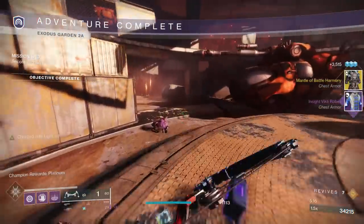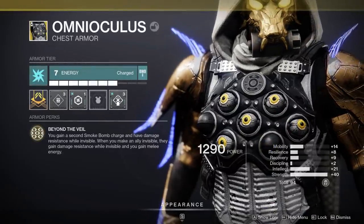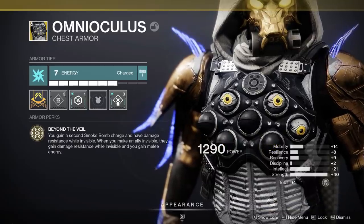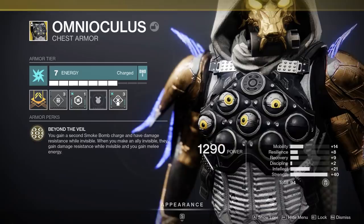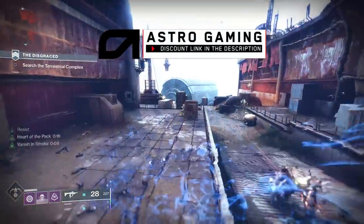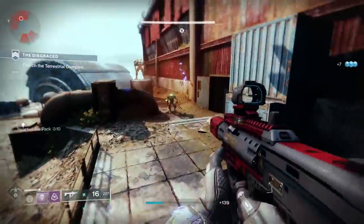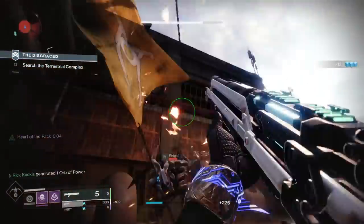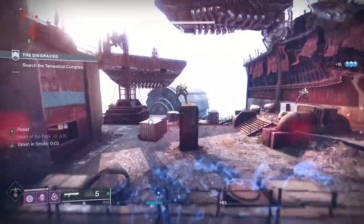The first one we're looking at is the Omnioculus for the Hunter. The perk is Beyond the Veil: you gain a second Smoke Bomb charge and have damage resistance while invisible. When you make an ally invisible, they gain damage resistance while invisible and you gain melee energy. Right off the bat, gaining a second Smoke Bomb as a Bottom Tree Night Stalker who's throwing smokes all the time to make themselves and likely the team invisible is already a legitimate endgame strategy for things like Grandmasters. Getting to double up on those Smoke Bombs and double up on the amount of invisibility you're able to dish out is very, very good.